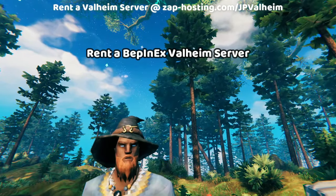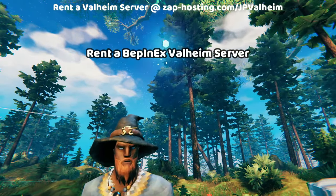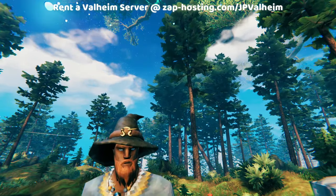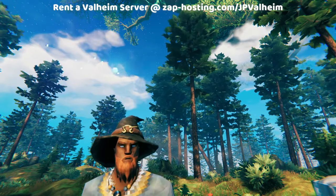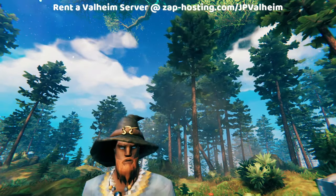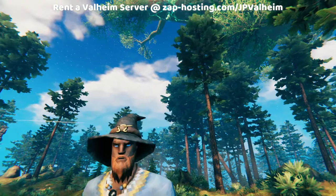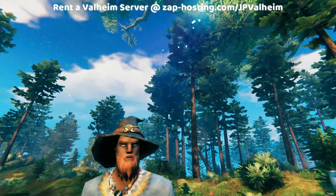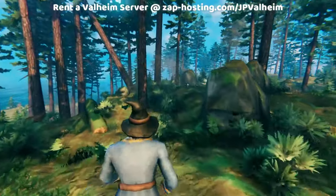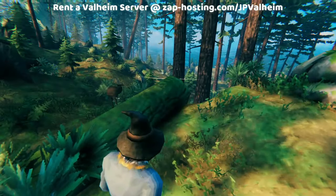And that's it for this video, everybody. If you want to support my work or get your own dedicated Valheim server, consider using my link — JPValheim at Zap Hosting. I've used Zap Hosting for multiple years and they've always treated me quite well, even before I was an affiliate. Zap offers BepInEx servers which come with BepInEx pre-installed and ready to go, so you can just drop Expand World prefabs in and get started on your wizardry career. Alternatively, you could like this video, and that's going to tell YouTube that you want to see more of this kind of content. Thanks for watching, and we'll see you in the next video.